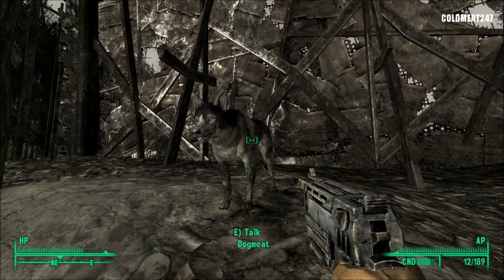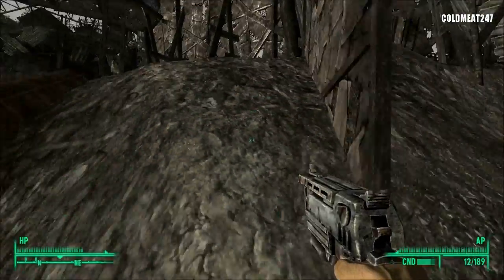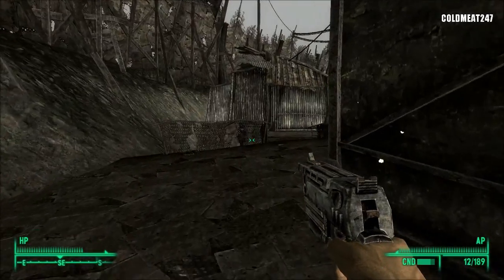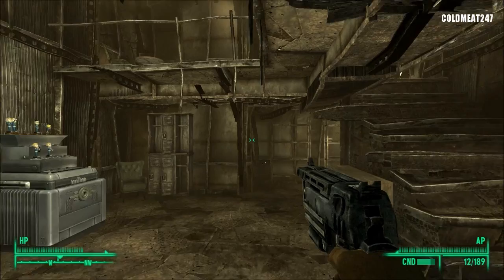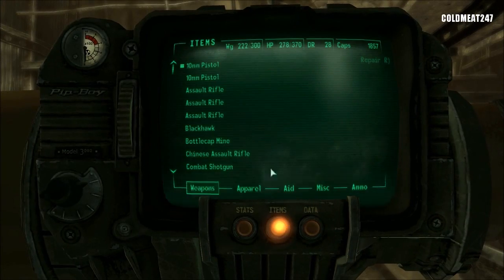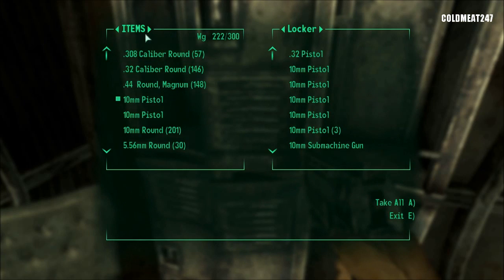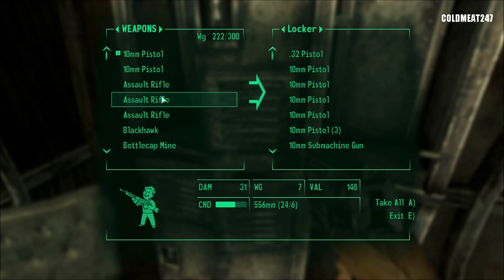I found my dog! Well, stay there. So we find the dog, and we're gonna step by the house — maybe drop a couple of things. Let's have a look at the weight we have here. Items: 222. We're dropping stuff. Extra weapons, extra assault rifles — you're going away.